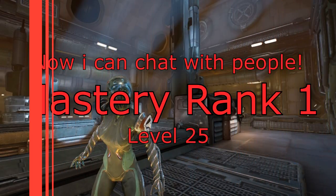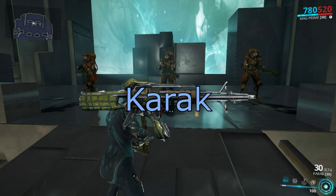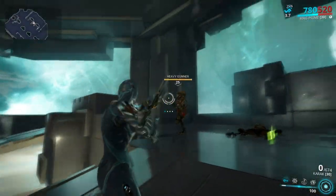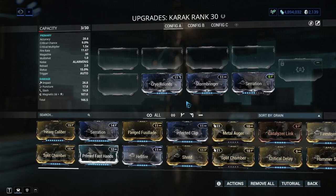Mastery rank 1 — here we test on level 25s instead of 20s. Karak: here we have one of my favorite early game weapons. Karak is the weapon I used to go through the early bits of the star chart. It has good DPS and good usability. Overall it's just a good weapon.